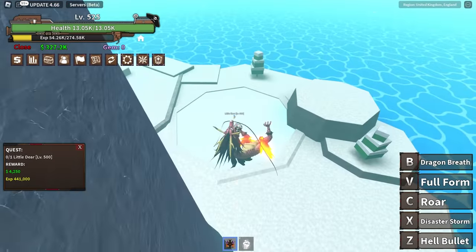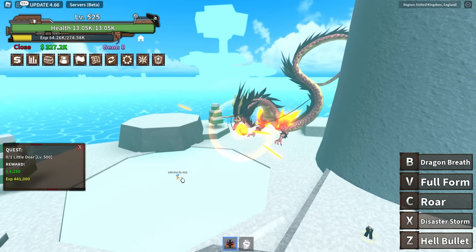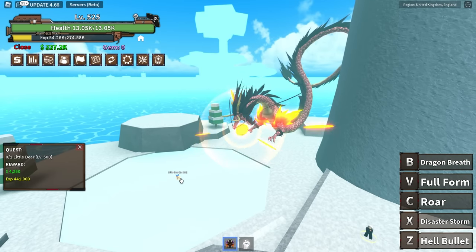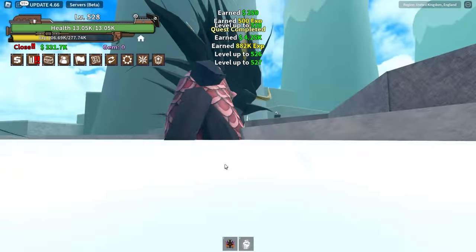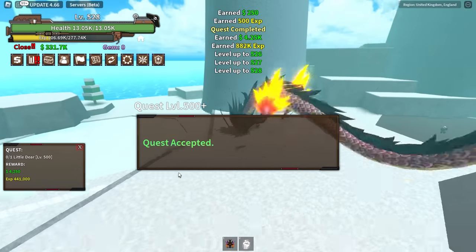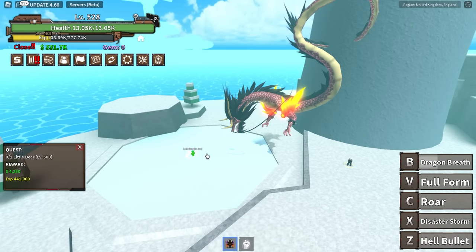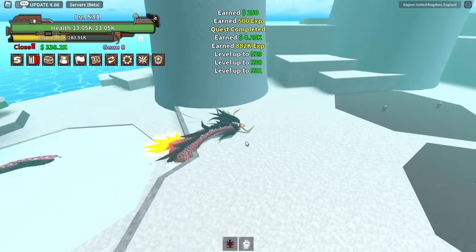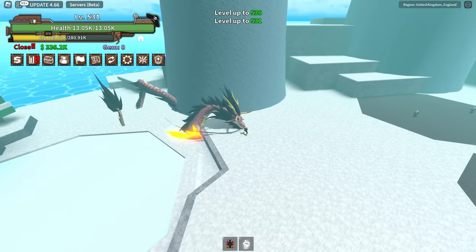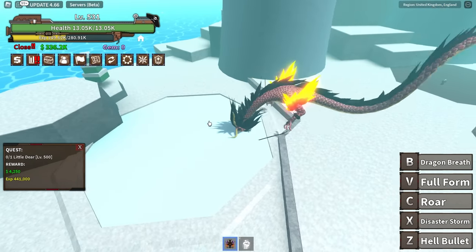Let's check out the Dragon Breath move. We'll go up to the sky and try it — we can hold it and it gets stronger the longer we hold. That basically one-shots! The only thing about it is the cooldown is a bit long. Dragon Breath could be a shout for harder bosses later on.